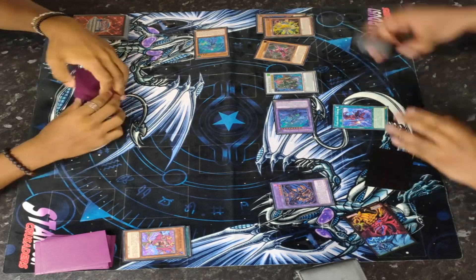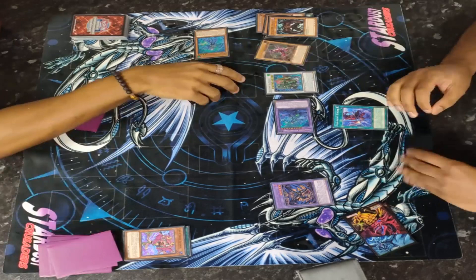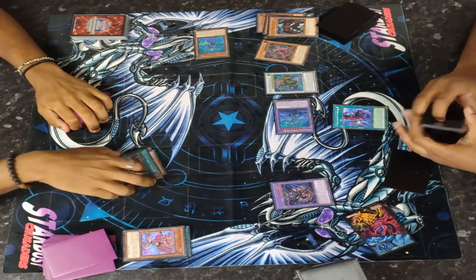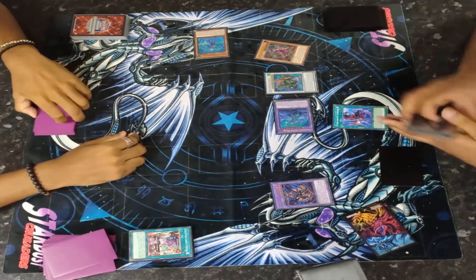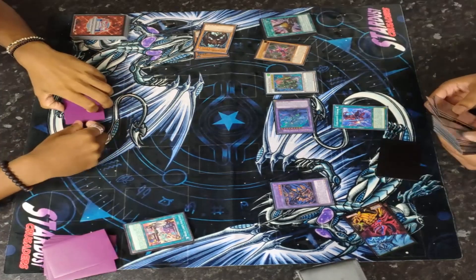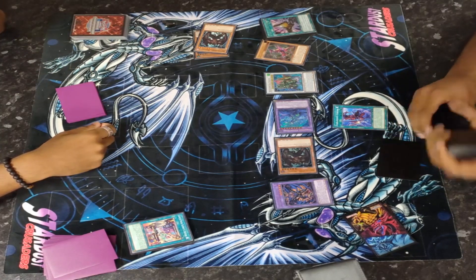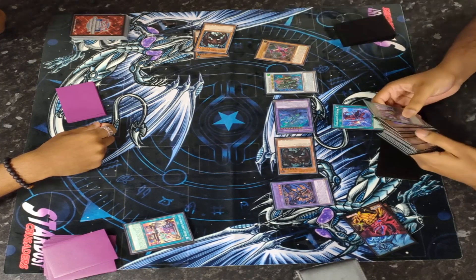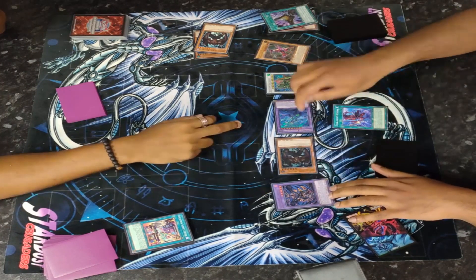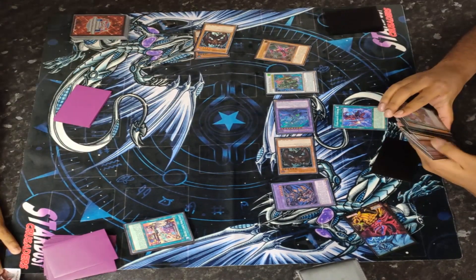Very strong turn one from the Tearlaments Kashtira player. He discards a Kelbek, which sends a Malicious, and then Kelbek activates — both players mill five more cards. I thought the Ashura cards weren't good anymore, but what's this? He goes ahead and uses the Malicious to special summon a Malicious from the deck. What's he going to do with it — Link Summon, make a Rank 6? Beatrice seems good here.